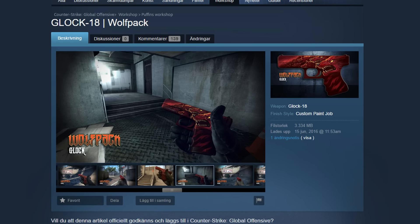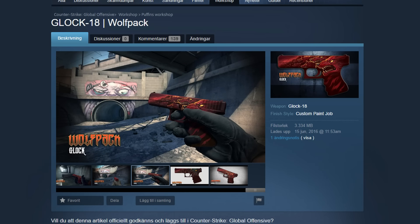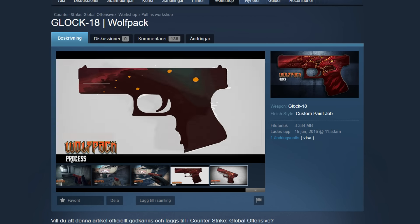The best thing about the skin is the wolves. I love Puffin's style — that really nice cartoonish style. If this was in the game, I think it would easily be a red Glock.